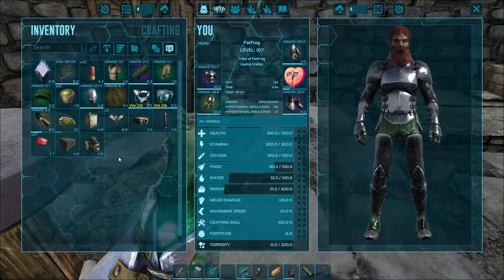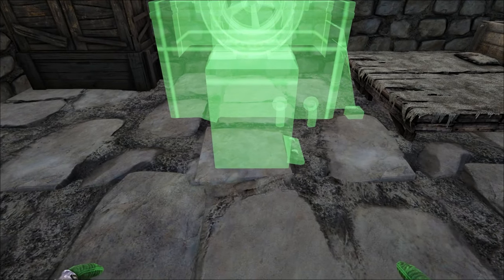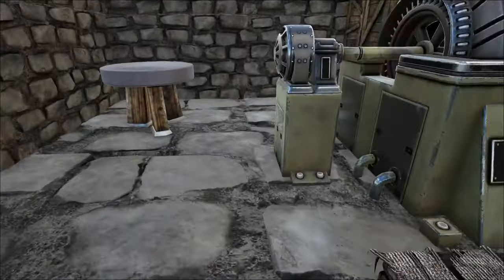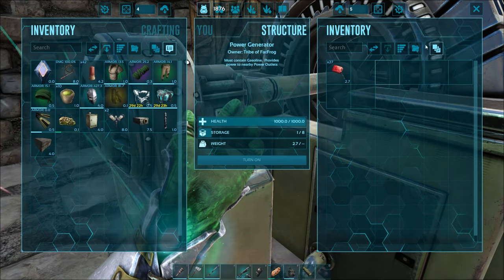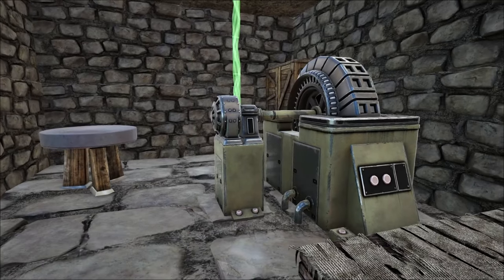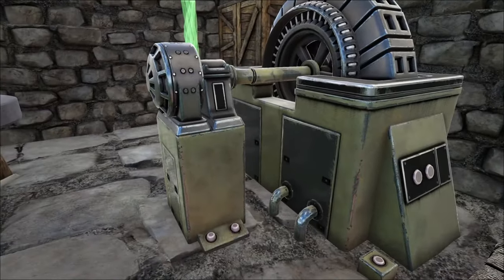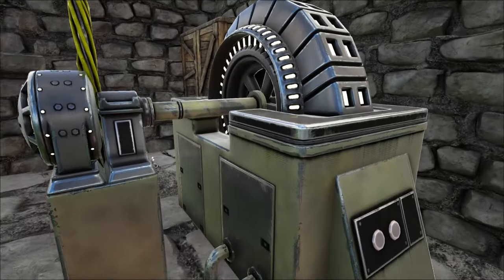Okay, here we are at our little forward operating base by the wyvern trench on the Lost Island. We're just going to head into our simple little shack and put in our generator — just snap that down here and make sure it doesn't stick out the wall. Let's throw our gasoline in and get our cable going, because that's the next thing we need. It's going to stick out; there are a couple of snap points for it.